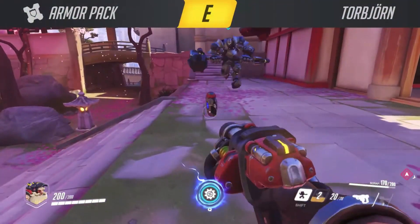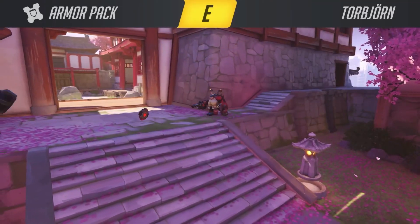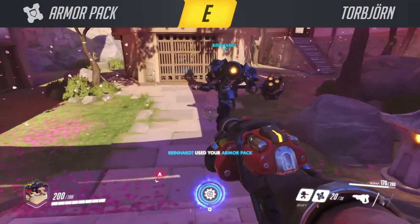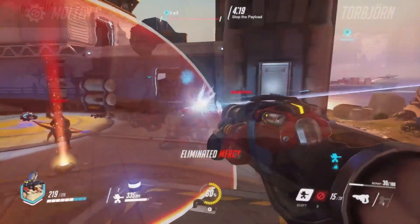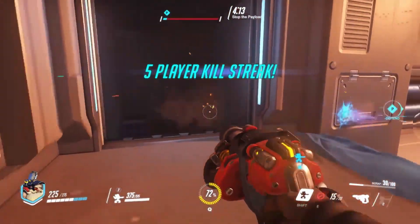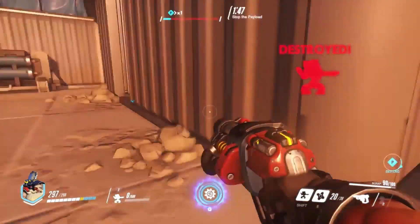In Overwatch you don't have just health and shields — you also have this thing called armor, and that is what the third ability of Thorbjörn actually provides for the team. He can throw down armor packs with his E ability. This is only a 3 second cooldown and can be thrown in front of allies to give them a little bit more sustain. He can also pick up his own armor packs, giving him quite a bunch of life as well. In total, every single armor pack contains 75 hit points, so in a way this sort of makes Thorbjörn a support character as well.